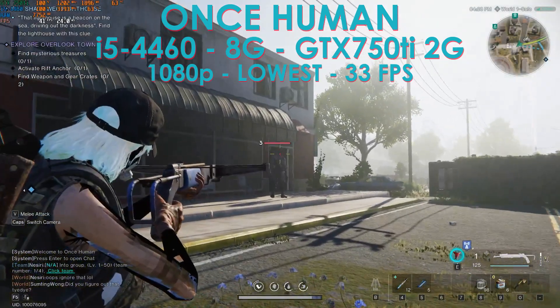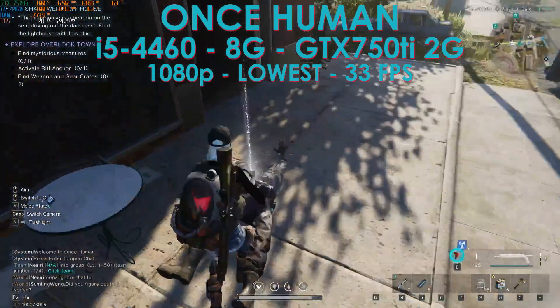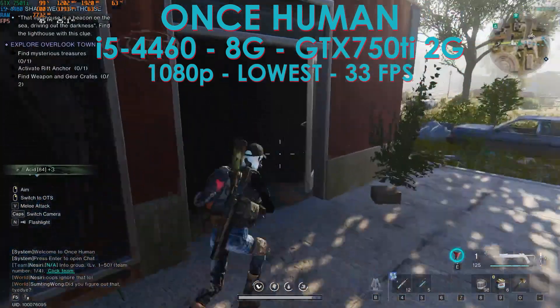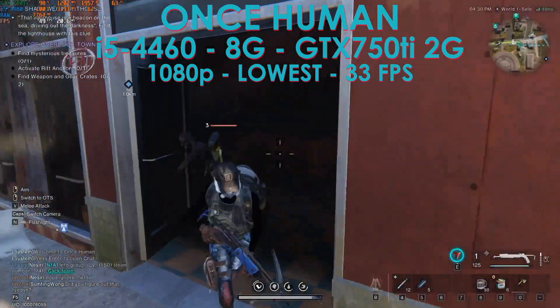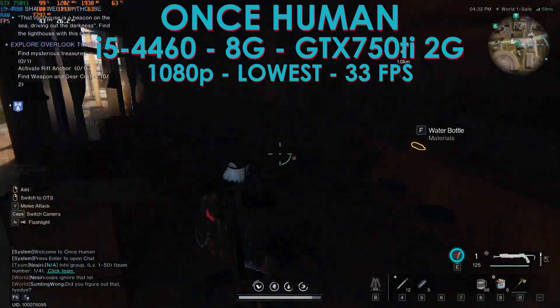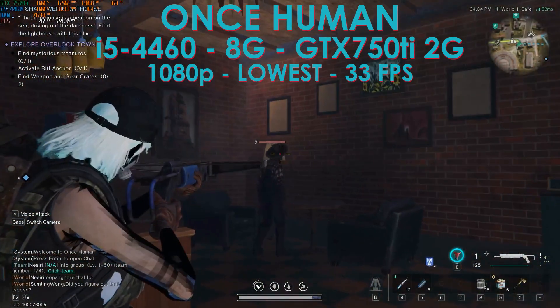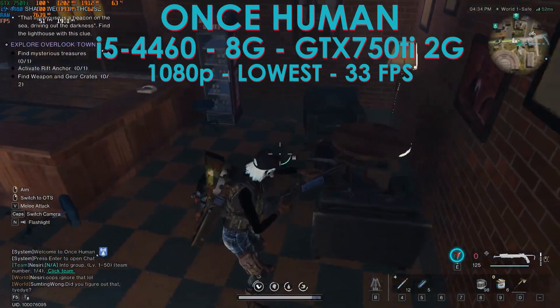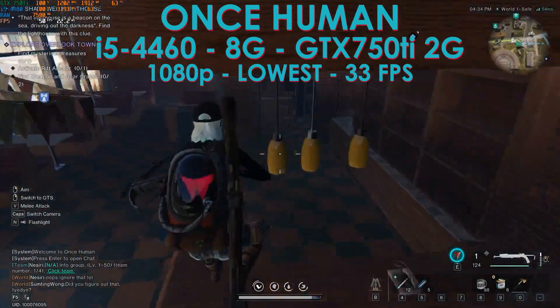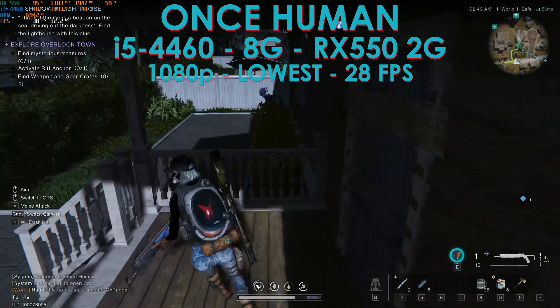Regarding the CPU, we're pegged at 100% — the CPU is bottlenecking the GTX 750 Ti. The RAM is also maxed out at 7.5-7.6GB, with the rest used by Windows. You might get better FPS with a faster CPU or more memory. We have a double bottleneck for the GTX 750 Ti — I don't see that often.